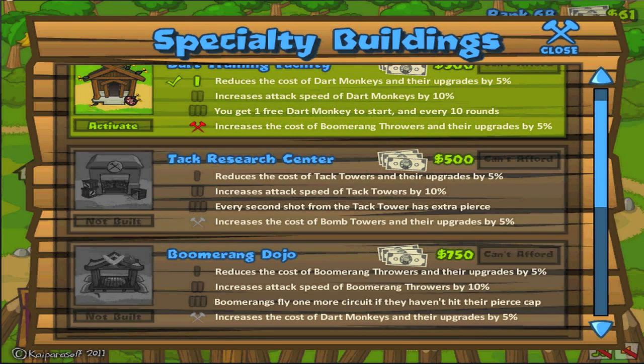Now, the thing with the towers is the first upgrade and second upgrade for all of them are reduction of cost and upgrades by 5% and increased attack speed by 10%. That doesn't change no matter what tower you're upgrading. However, the third one is kind of like your ultimate ability if you're into those kinds of games like Dota or something along those lines.